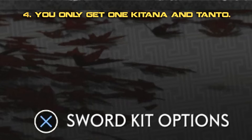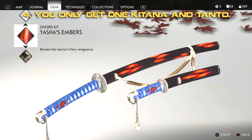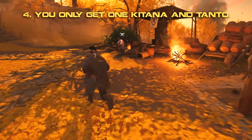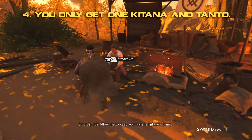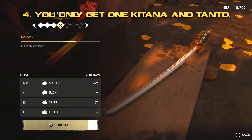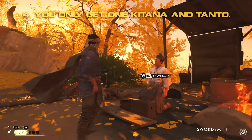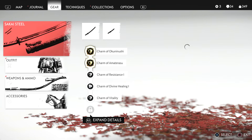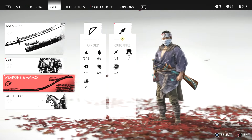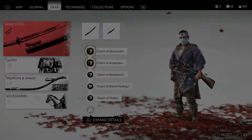Throughout the game you'll find plenty of sword kits, but these are not independent new swords — they're purely cosmetic items. If you want to upgrade your Katana or your Tanto, feel free to do so without worrying about losing upgrades when you find a better weapon, because that doesn't happen. Unlike the armor and attire you find across Tsushima — if you find a better suit of armor, you need to start upgrading it again with fresh resources — your Katana and Tanto upgrades are retained throughout the entire game.